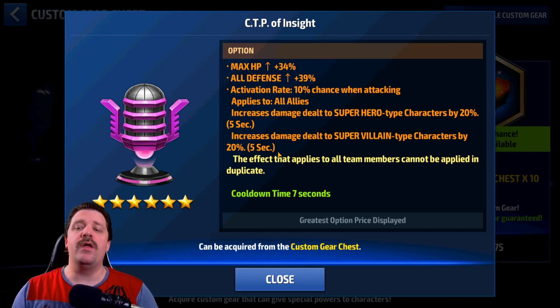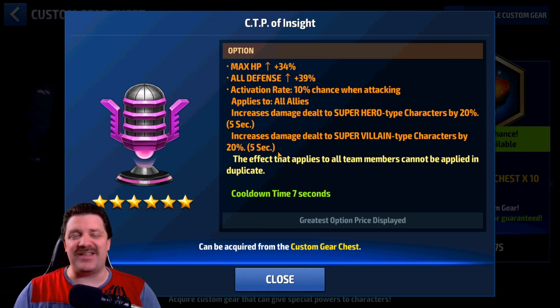If you get 10 on the proc, you will not get both procs active at the same time — it will be either superhero 10 or super villain 10. Then the third version gives superhero and super villain both at 15, and the last, optimal version is 20 on both. If you only see one line on the proc, you're at 10 proc. Honestly, the only stats you care about on this CTP are the increased damage procs — 15 is good, 20 is optimal.